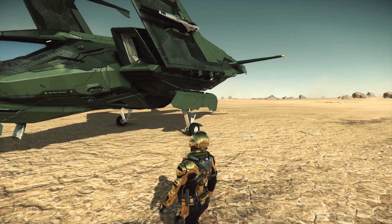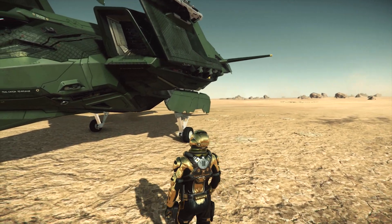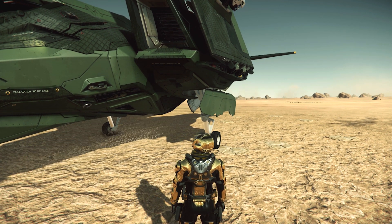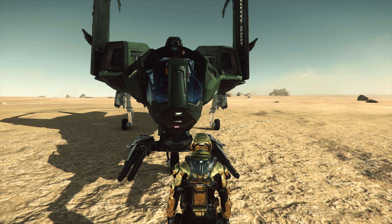Starting off our walk around, we have the engine intakes that assist with hydrogen fuel regeneration. I love how they have the added warning labels that you would see on a standard fighter. To the nose of the ship we have our main hardpoint, a gimbaled turret that holds two size 2 weapons. Currently the turret itself cannot be removed, but the weapons can.